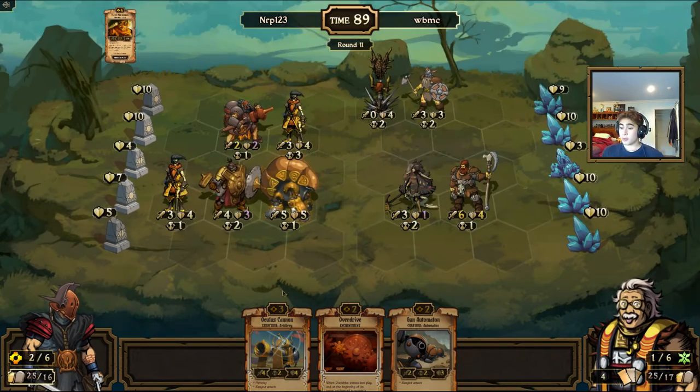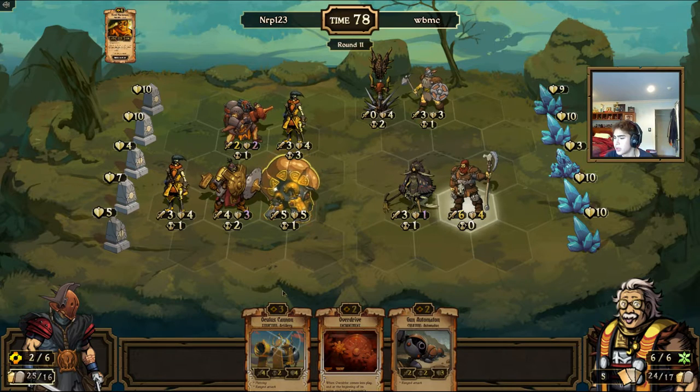Knowing I have an Oculus Cannon Overdrive in hand ready to go next turn — that was really nice. I didn't want to just play the Gun Automaton — playing vanilla-ish creatures like that. I guess he's not totally vanilla since he has ranged attack, but playing low-cost smaller drops when you already have a board is almost like wasting a card.